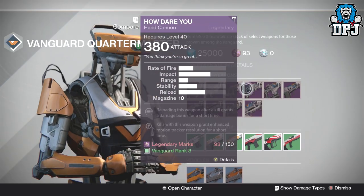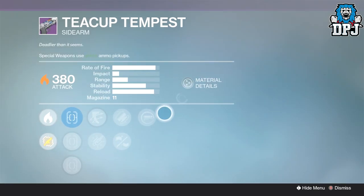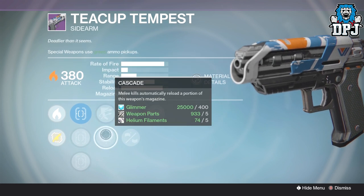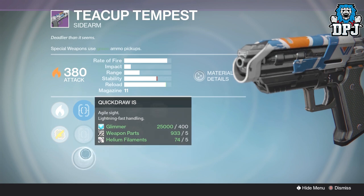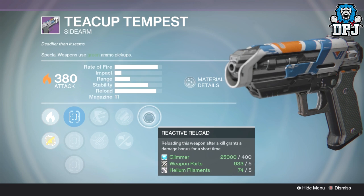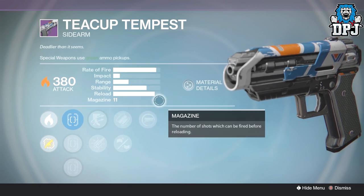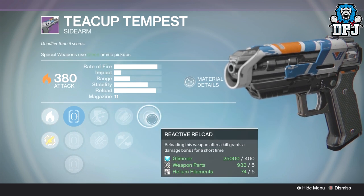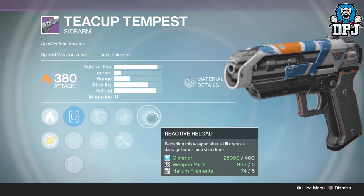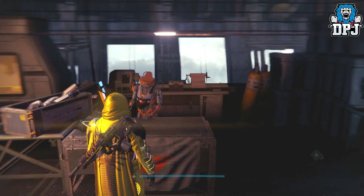I forgot about the Teacup Tempest! On it we've got Reactive Reload, Fitted Stock, Casket Mag, and Outlaw or Cascade, with True Sight, Sure Shot, and Quickdraw. It's a beastly sidearm it really is. With Reactive Reload and the extended mag — which you want because there's only about 11 bullets in the clip — once you reload it goes up to about 16 and you're just destroying faces. Amazing. That's it for Vanguard; we're heading to Dead Orbit.